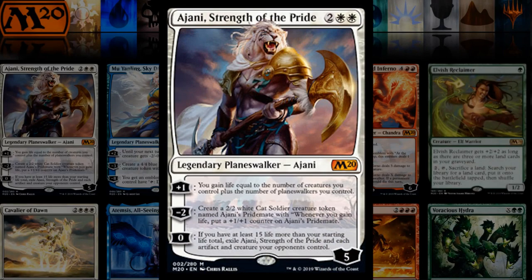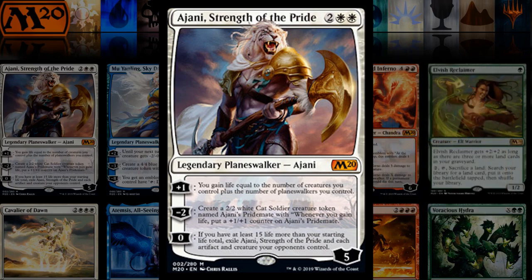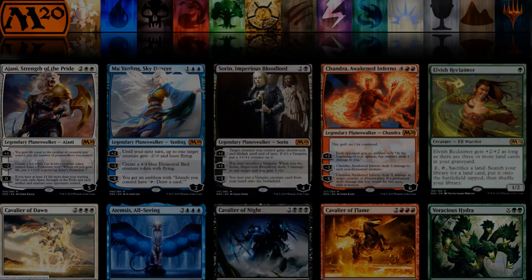Ajani, Strength of the Pride: plus one gains a bunch of life, minus two makes an Ajani's Pridemate token essentially, and the zero can destroy some stuff — that's pretty niche. But there might be some sort of life gain deck we can build in constructed with Ajani. The minus two is pretty flavorful making a Pridemate token, so Ajani's pretty cool.